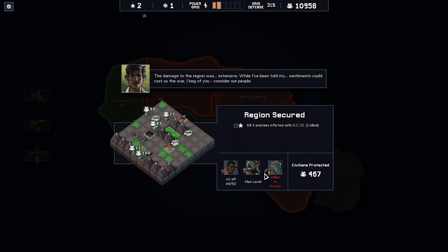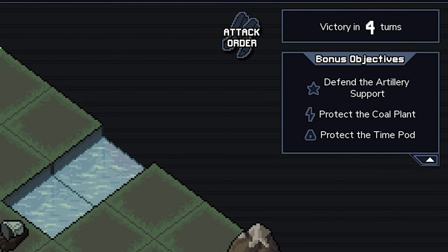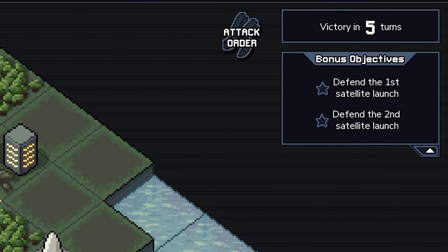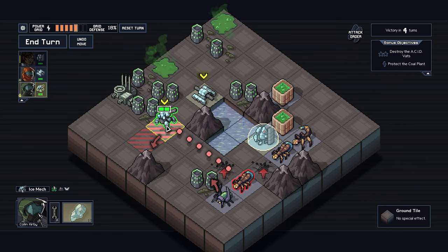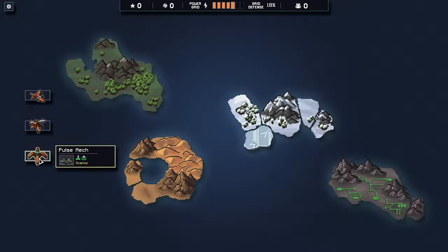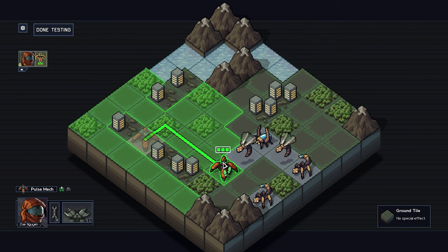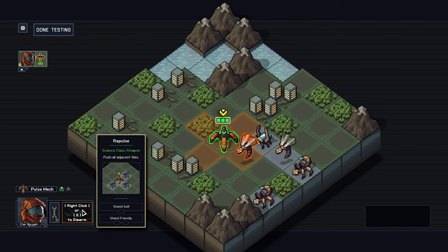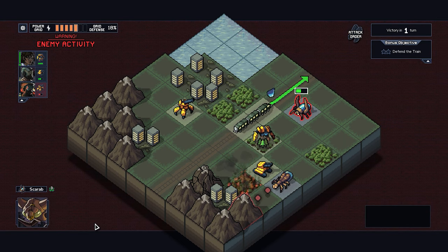Missions will only offer rewards as long as their bonus requirements are met, and this will vary from not taking any mech damage, to not taking any energy grid damage, to killing a certain amount of VEC and many more, making each mission a different sort of challenge. You'll need to weigh where your limited resources will have the greatest effect. Thankfully the game allows you to test out possible purchases in a simulation, so you don't have to buy a mech upgrade and then find out if it works in a real-stakes fight, but it is very hard to have super buffed-out units even with a lucky string of flawless victories.